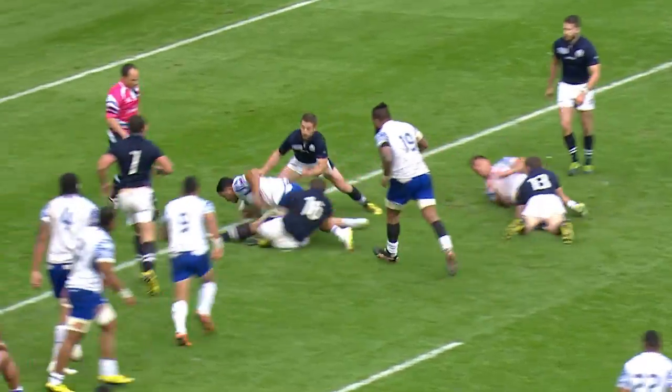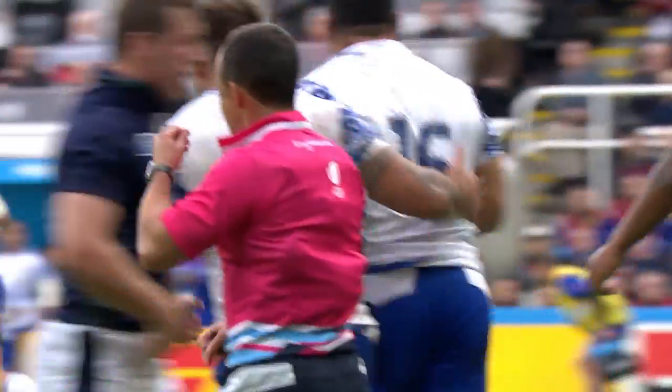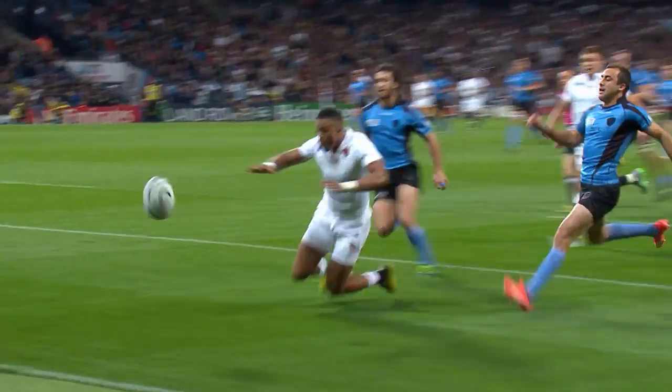Wyatt goes on the right, the ball back in field, Motturu scores! Lovely pass, Goode releases Jack Nowell, the Chiefs man flying down the wing — Anthony Watson's going to beat him to it!